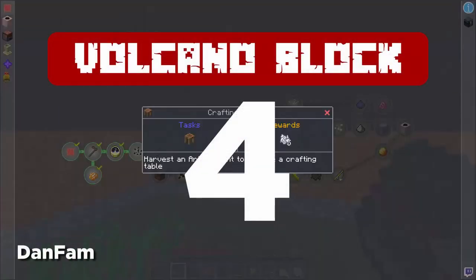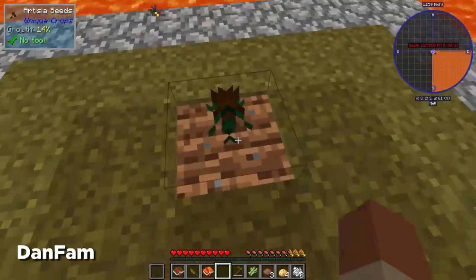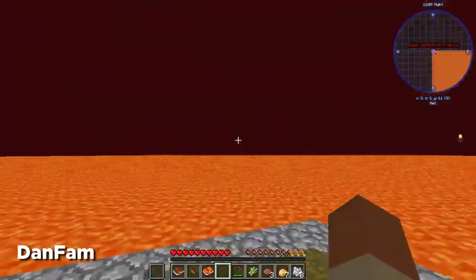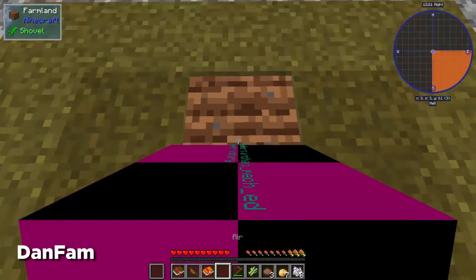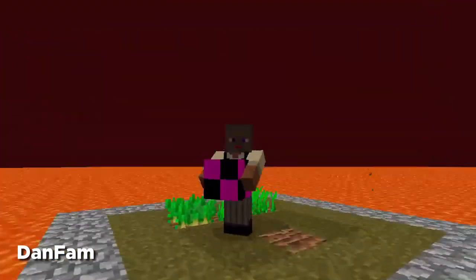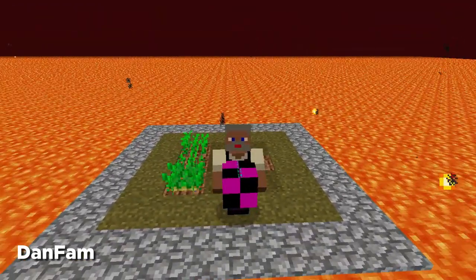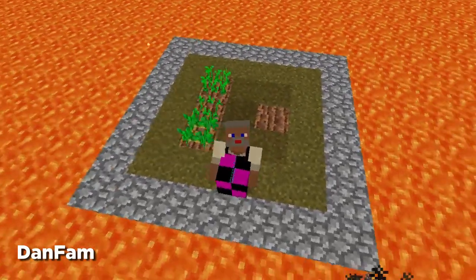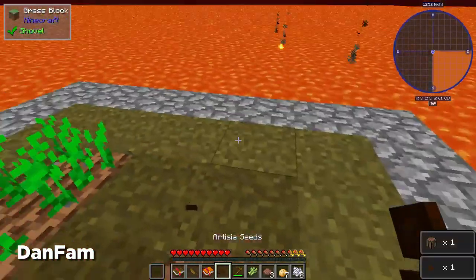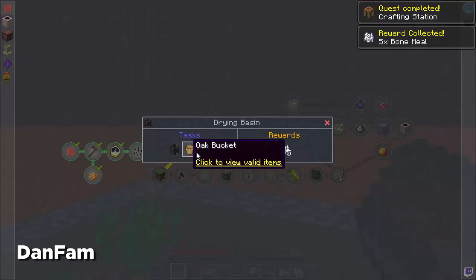At number four, we have Volcano Block by AL123. This is a banger — I love all the modpacks he makes and I use him on a lot of my lists. It's such a cool experience because you do a Skyblock surrounded by lava instead of a void. The great part is that you actually use the lava in a lot of ways. You get a lot of your resources from farming these weird plants — like you can build a cobblestone generator plant that just shoots out cobble. You can even cook baked potatoes by throwing them in the lava. I just love the creativity of this. It's pretty lightweight, has great questing, good progression, and unique mods here and there. I really liked the experience.